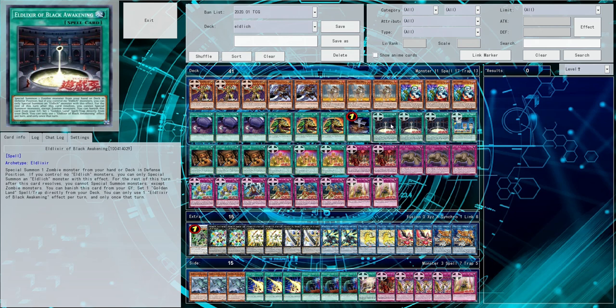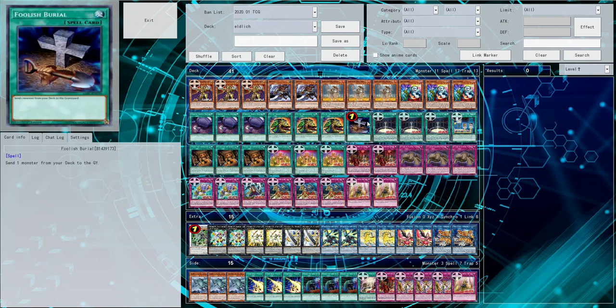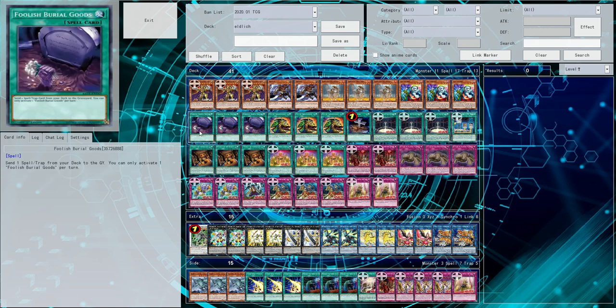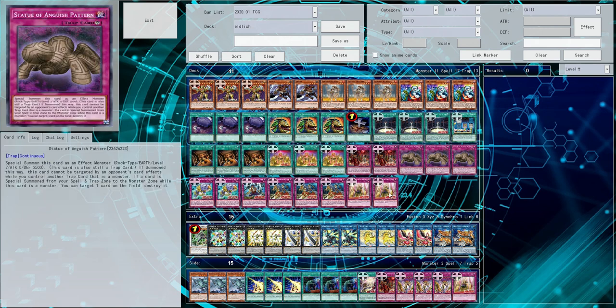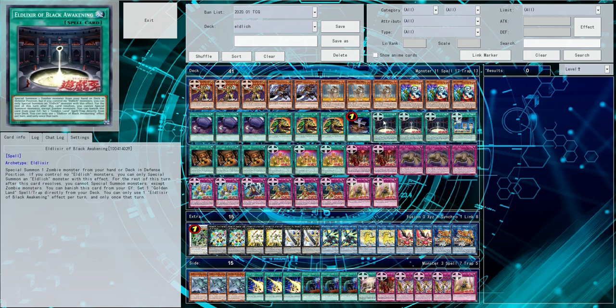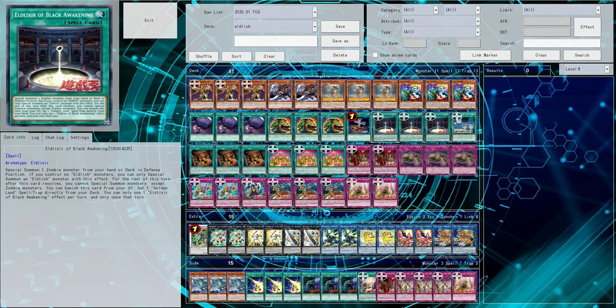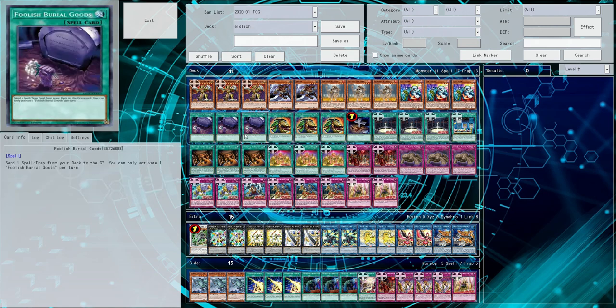Now we go on to our actual spells. We have the 2020 revision, obviously Foolish Burial because zombies love graveyard setup, and Foolish Burial Goods because we'll go over those later — basically everything has a graveyard effect so it's good to send them. You can banish an Eldlitcher to set a Golden Land, which is any of the trap monsters, and you can banish a Golden Land to set an Eldlitcher, so they consistency-boost each other. It's pretty nice.